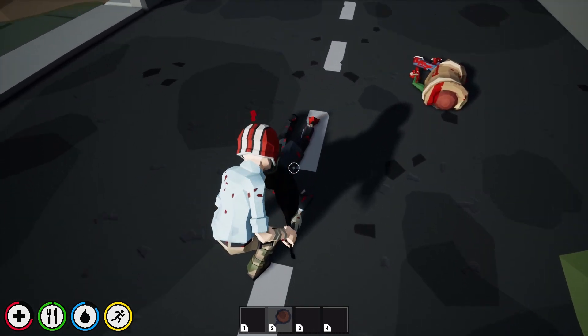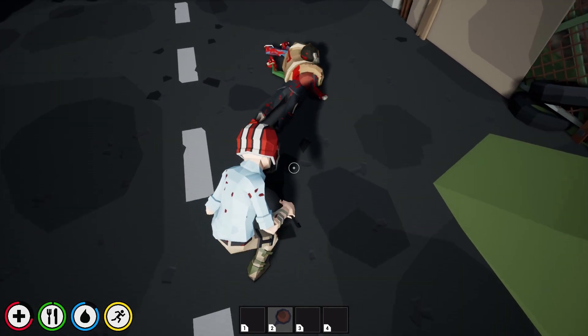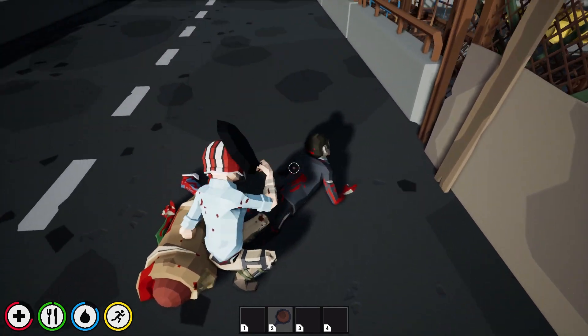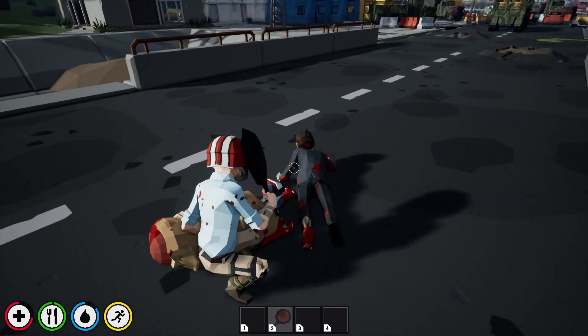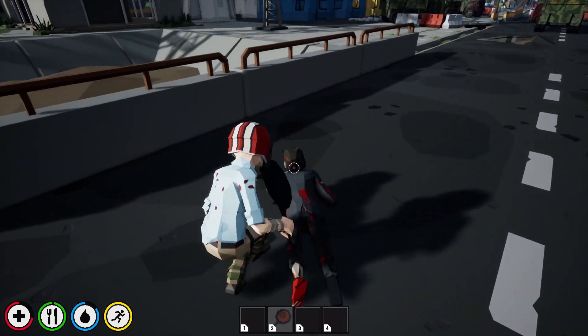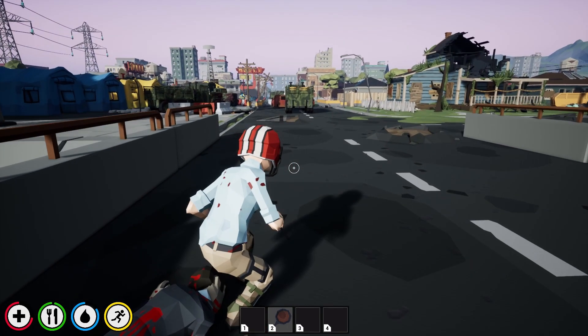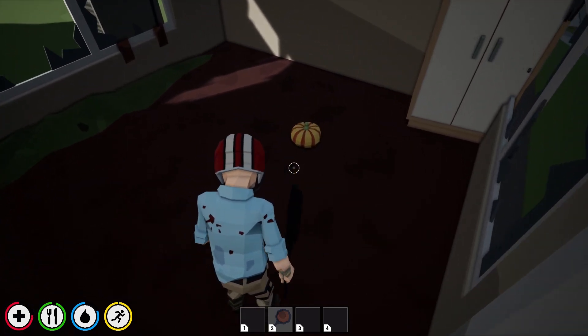Oh look, I found a helmet! The helmet probably helps with damage protection. I would imagine more for PvP, but this is a single player mode — there is a PvP mode though. Zombie trying to run away. Not landing any shots... there we go, dead zombie. Tried to loot the body, didn't find anything.